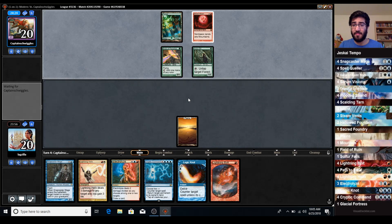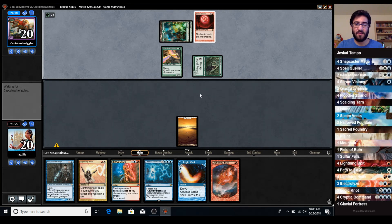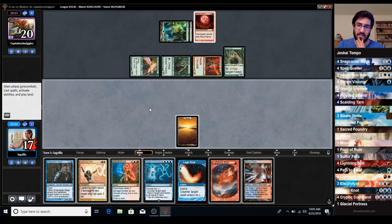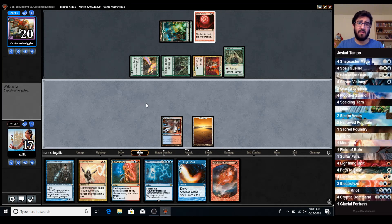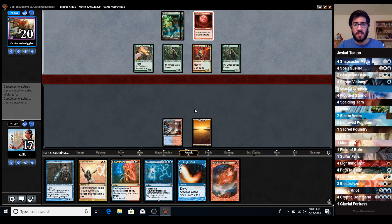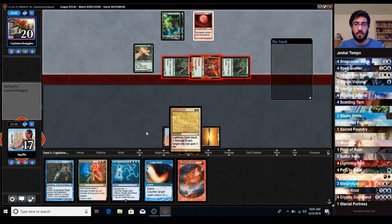If we find one land I don't think we're in it, especially now that they hit another land drop. Our second hand might have been okay with all of our Lightning Bolts and such. At this point I don't think we can fight their mana development - we're probably just going to go ahead and Lightning Helix the Bloodbraid Elf. It's possible I should have just conceded to save info.